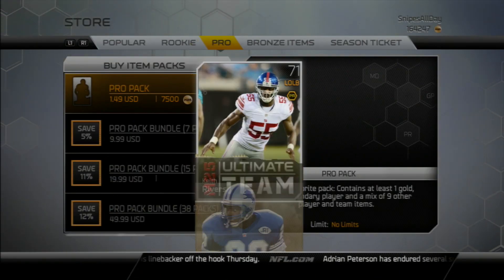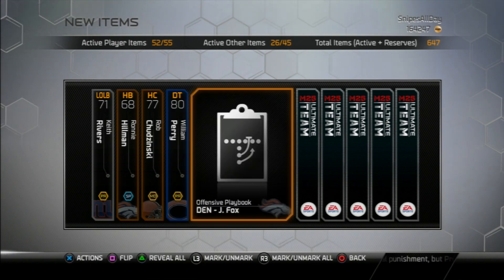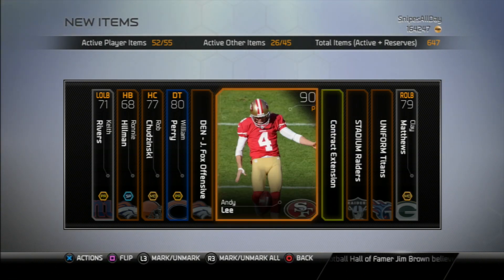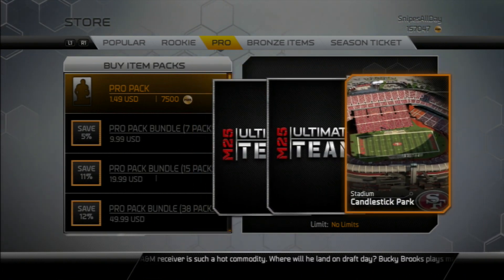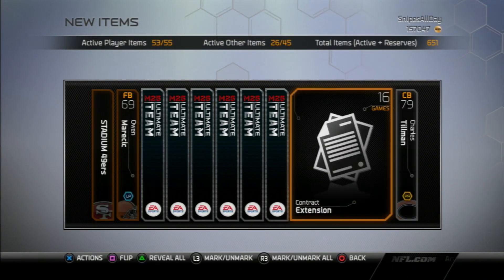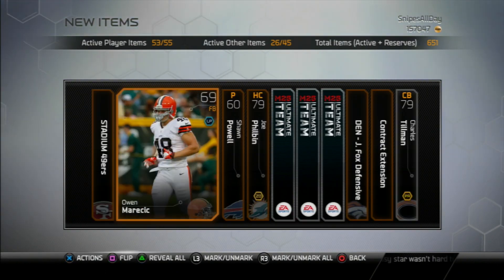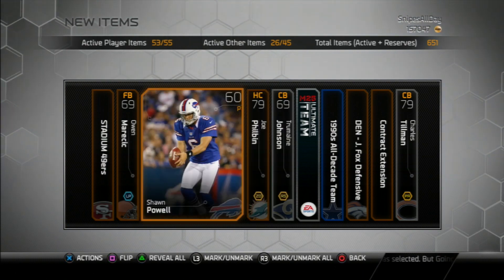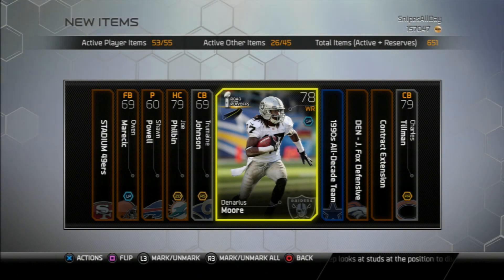It looks like we're getting to our last couple of packs. Let's go straight through — we run into a William Perry and get a gold contract extension, but not too great. We started off strong but things are slowing down. Last and final pack — we're going one in and one out. Nothing so far... I'm starting to get a little worried. We get a Larry Allen collectible, but I'm not satisfied. Then just a DeMaryius Thomas.